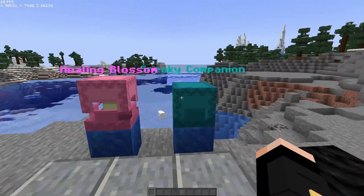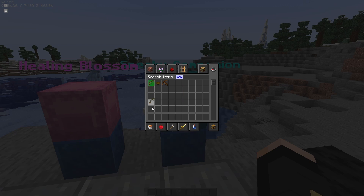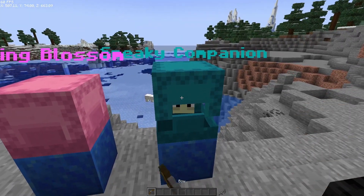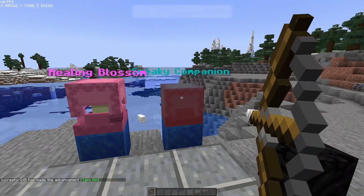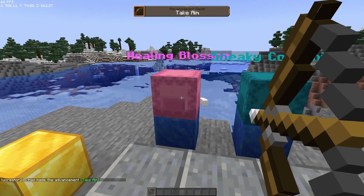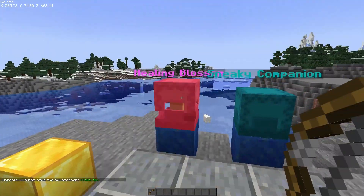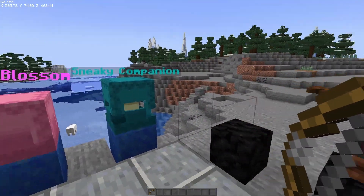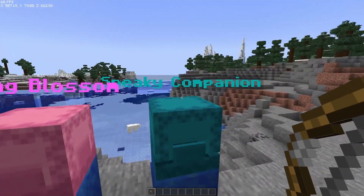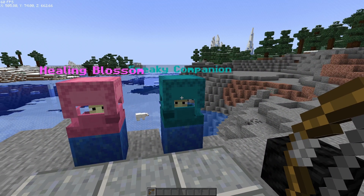They can only be killed with a bow and arrow — punching them doesn't work. That's something you will encounter later on in the mansion. Next is the healing blossom.